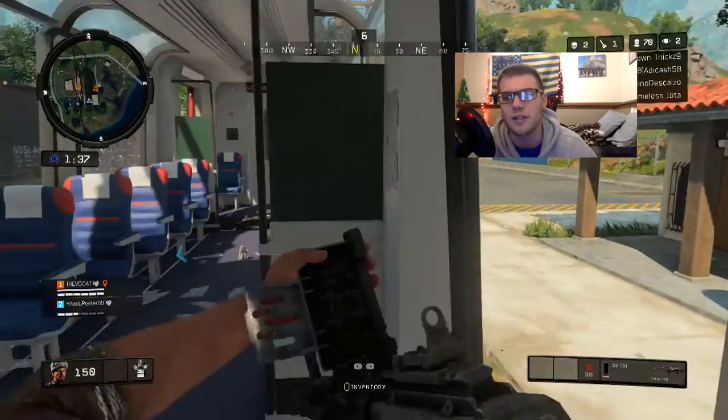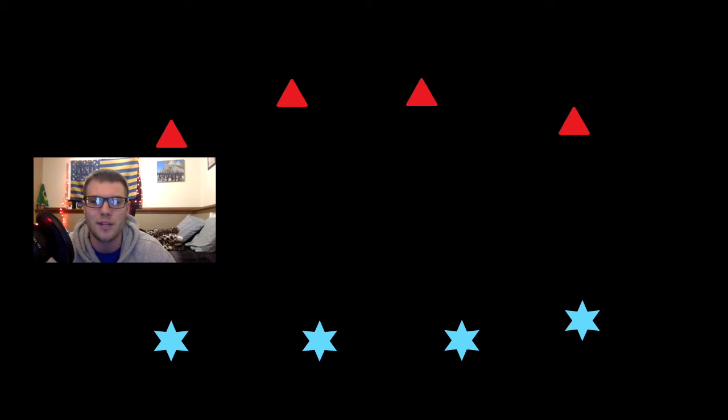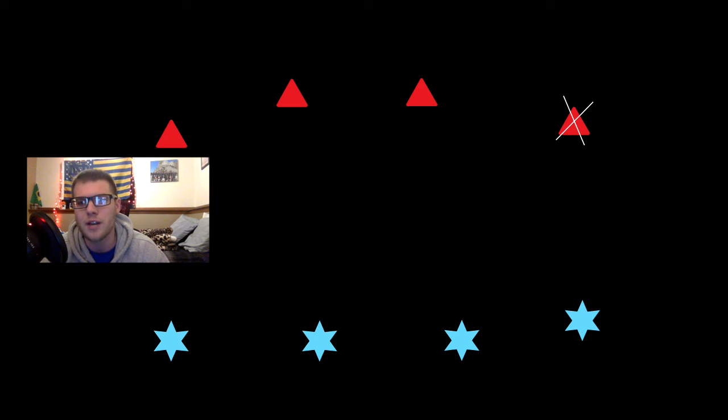Let me show you a scenario on how to utilize the triangle effect. For this example it will be a squad versus squad, and the most important thing you want to do when getting into a squad versus squad battle is to get at least one of the opponents down. If you get one of the opponents down, you can utilize the triangle effect to perfection.